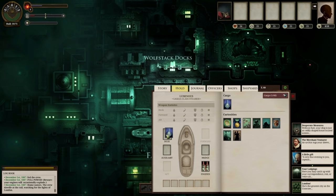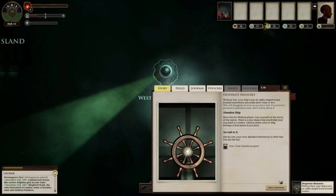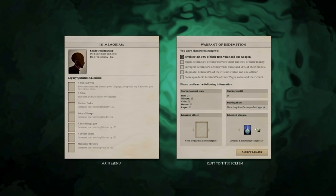Stick that on the deck. Then just head out to sea with no fuel and abandon ship. Into darkness — you will be mourned. No big deal. Choose a legacy. The legacy we're going to pick is retain 50% of their iron value and one weapon — the Cotterill and Hathersage Reproach. Make sure you pick the right one; for some reason it leaves the other one as a choice.